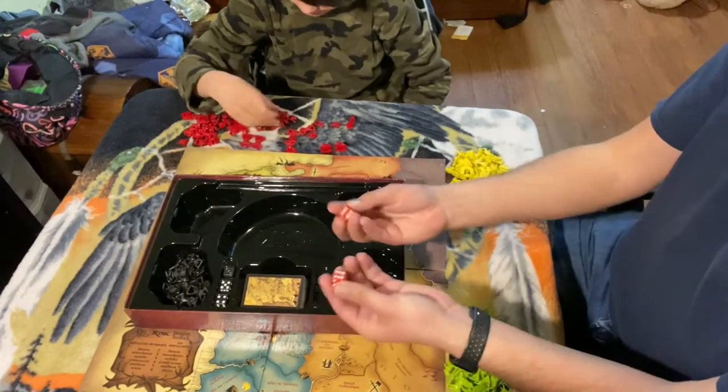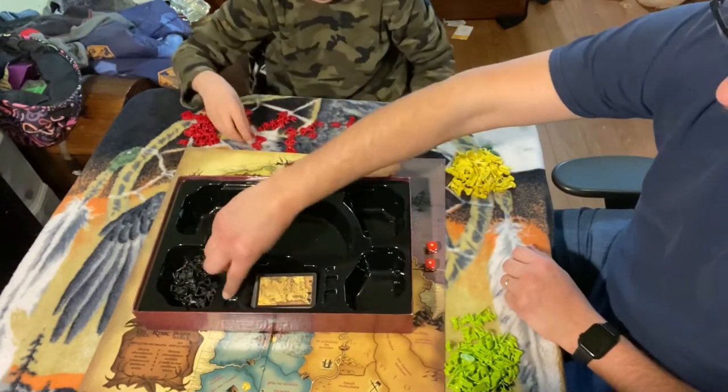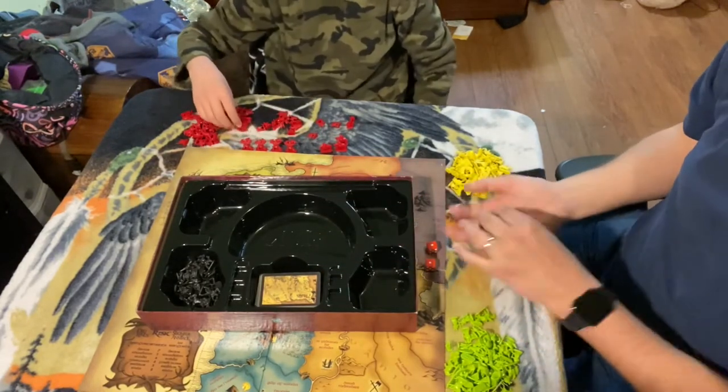Then we take out the red dice for defense and three black dice for attacking. There's a special one in here from a different game.